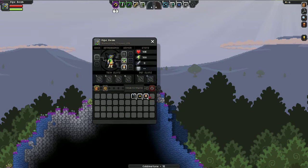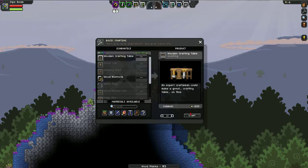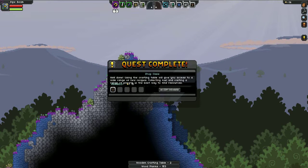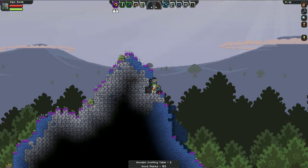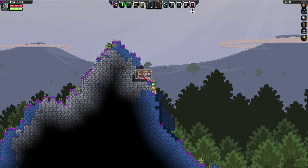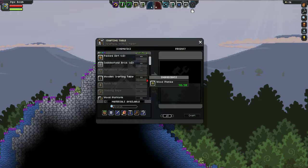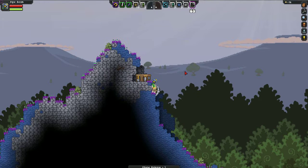Inventory - crafting. We need wood planks, we'll just change it all into that. There we go, craft one of those. Accept reward! Right, now we need to kill some aliens and get some flesh. Let's see - we can build an axe, stone pickaxe - craft one of them.